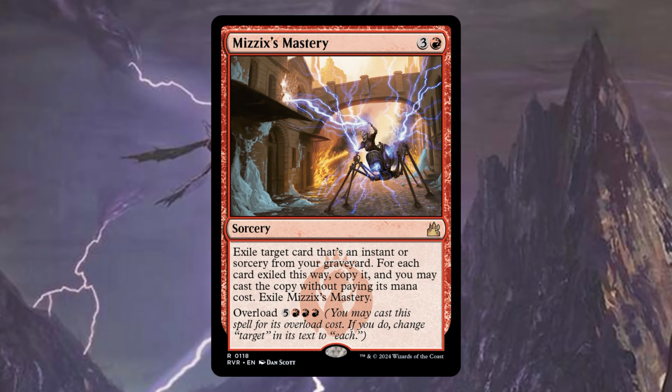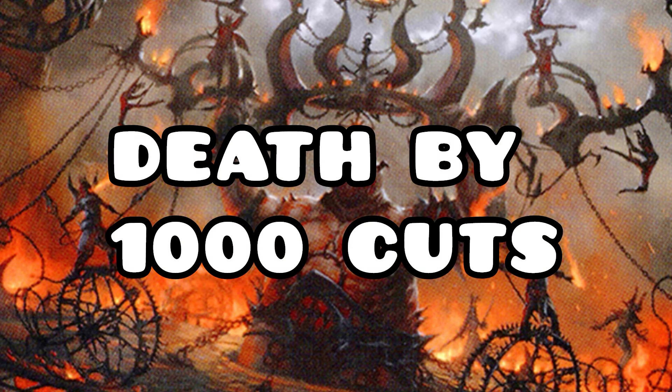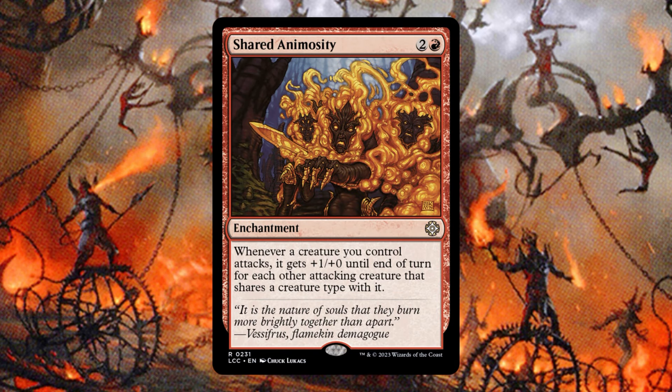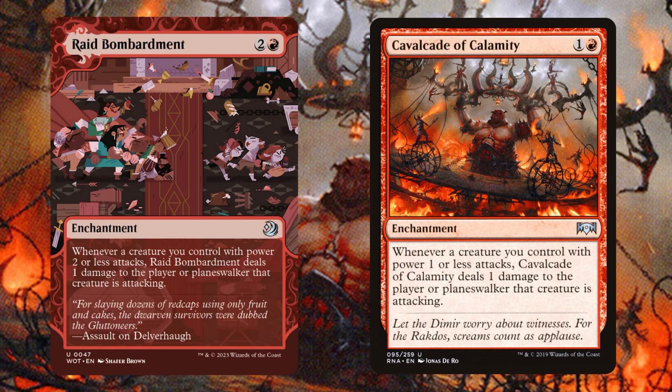Mizzix's Mastery is another solid one because it allows us to cast the copy, so we're still getting that cast trigger off of our commander and we're casting probably something super massive from our graveyard. Now let's utilize all of those goblin bodies we have. Shared Animosity is going to be amazing — let's say we have five goblins, now they're all 5/1s. That's going to end the game extremely quickly. From there, we have Raid Bombardment and Cavalcade of Calamity, which is just going to essentially double up on all of the damage our goblins do, and our goblins don't even have to connect to start doing the damage.